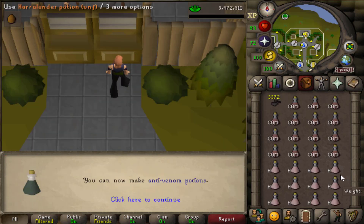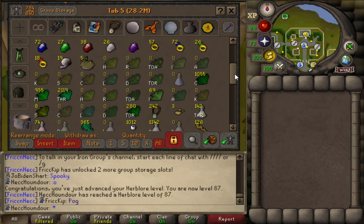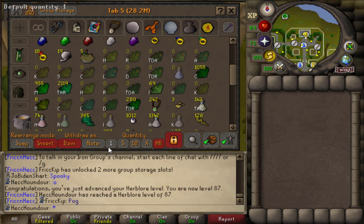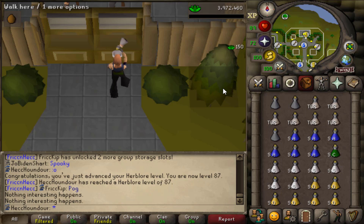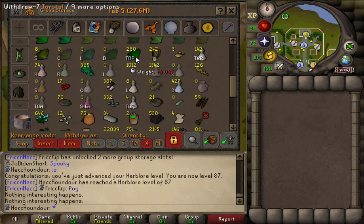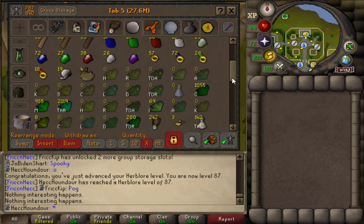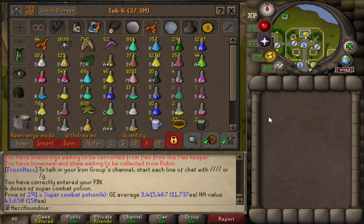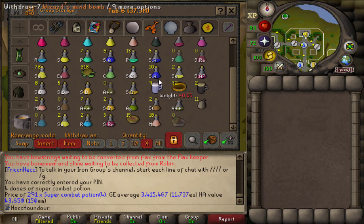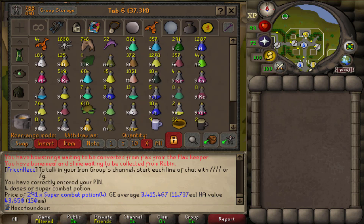And there's 87 Herblore. I just have five botanical pies - I'm not sure if that'll be enough but I'll just use them up first. Time to make the first super combats. I have almost 300 torstols right now so I think I can make quite a few super combats as long as the pies last me a while. That's all the torstols I have so far, but I have more planted so I'll be able to make some more later. I also have one more botanical pie left, but almost 300 super combats.